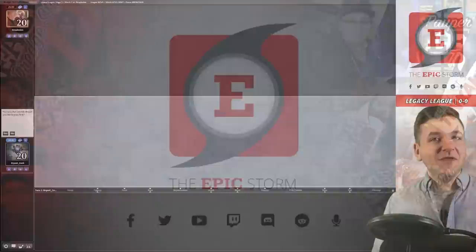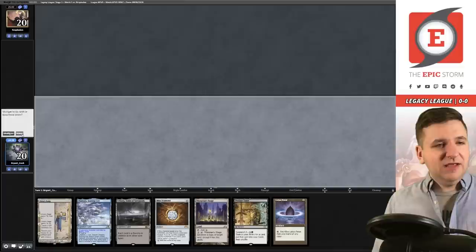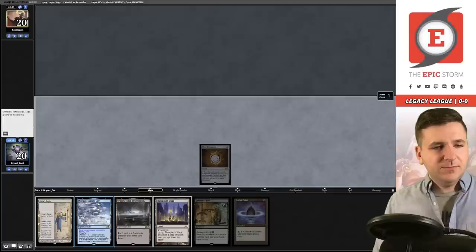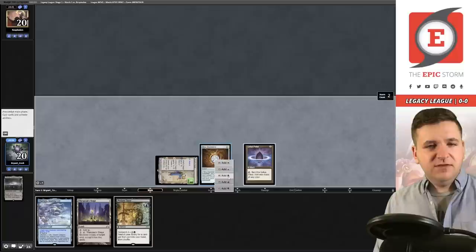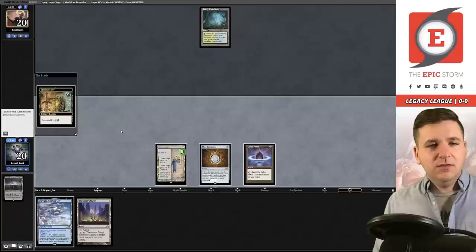It's the first round and we're on the play with Land Nauseum. We have a turn-one Profane Tutor to find Ad Nauseum, or we could go get the other half of the Dark Depths combo, but we have Stage and Saga so we'll keep. They kept five. We start on Mox Diamond, discard the Urborg — if I play Saga now, next turn I can copy it. Play the Petal, tap for black, and suspend Profane Tutor. They play Misty Rainforest and pass.